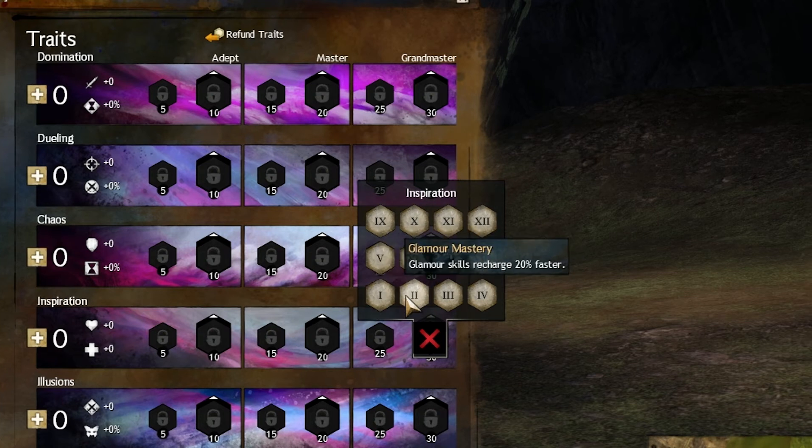Glamour Mastery — I use this trait whenever I do a Confusion build, because I like to have my Glamour Skills available. The recharge reduction is really good, because your Null Field is actually your primary Glamour Skill in a Confusion build, and this trait helps have it down more often.